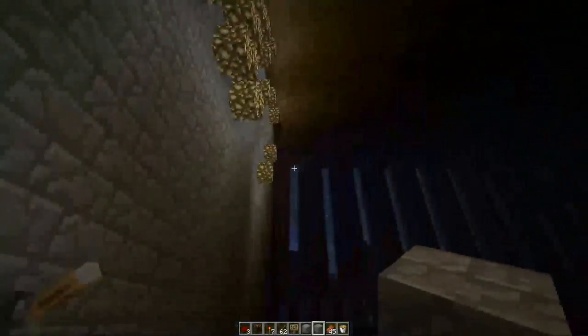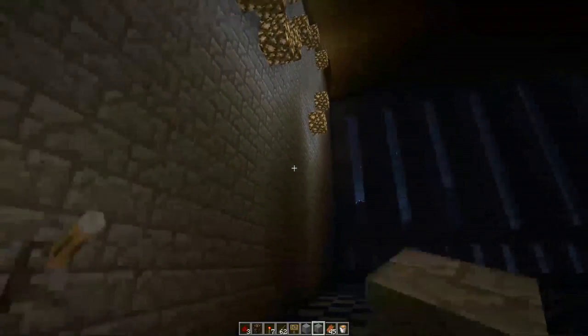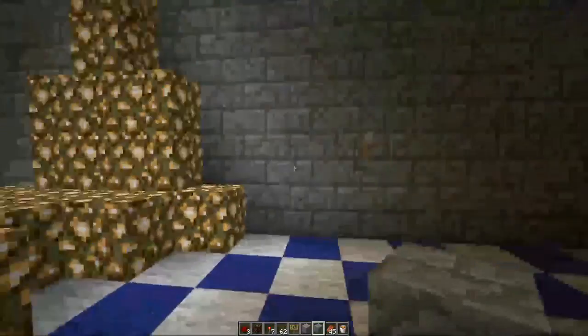One of the other things that you can do that really makes an awesome house is to include secrets — secret passageways, secret staircases, hidden traps — different things like that that make people want to explore the awesome house that you've created.